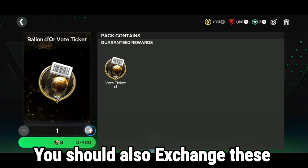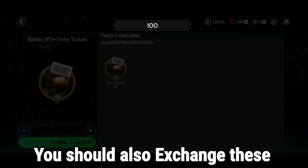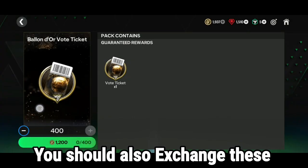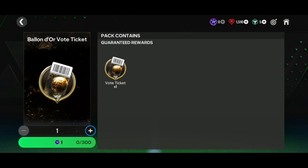You must exchange at least 100 tokens. Please subscribe to my channel. So 1200 tokens equals 400 Ballon d'Or draw tokens. To get them for free, you must complete all the pumpkin pass points and exchange them all to get more tokens.